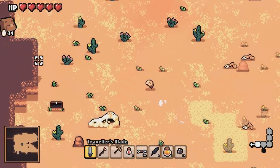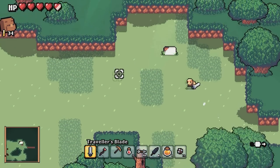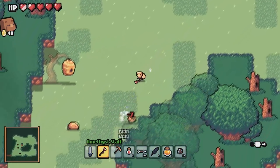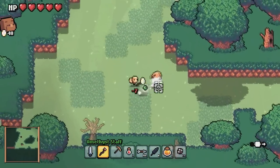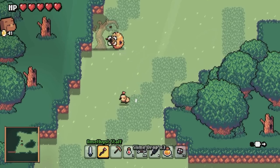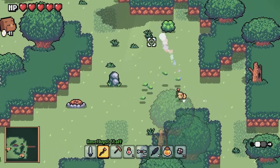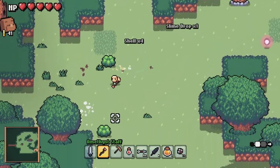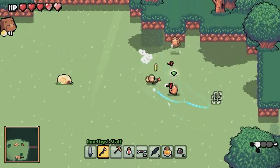Sometimes biomes will link together and sometimes they won't. My theory is that I can go through this biome and get back to our starting biome a different route, just to show how the world works. I do need to set up an actual biome map to show you all of the biomes you've discovered, so you can plot out the world and work out where you are at all times, because exploration is quite a key part.